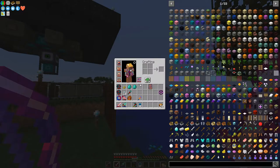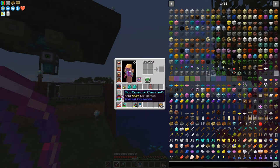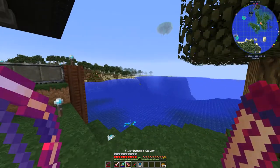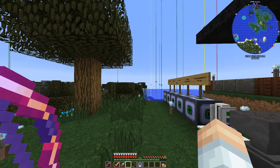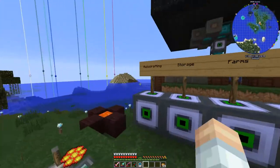Take a look at this armor — we've got the Flux Infused stuff. We've been using this for a long time. I realized we used this up during those Ender Dragon fights last episode, so let's get this charged back up. Yes, that's what we're going to be doing today: going into the Draconic Evolution stuff.